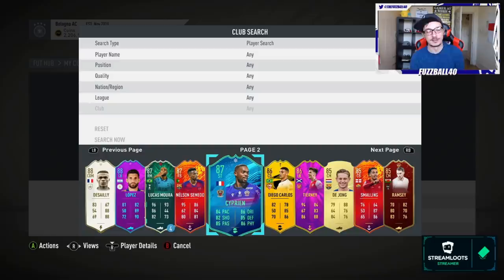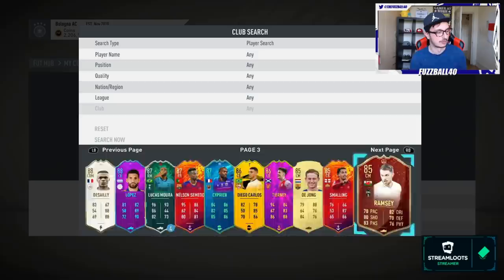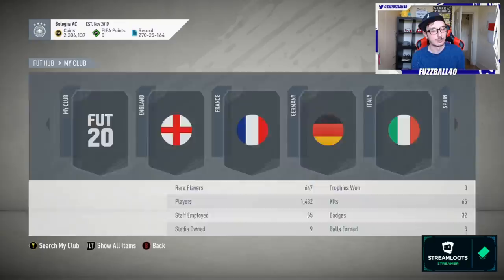In the club we've still got various players sitting in there - Misson, Lopez, Ciprian. The 87 from the other SBC will go in; this one with a Shadow chemistry style I use in my team. We've still got a few cards here from the grind that I don't mind using long-term if I want to.